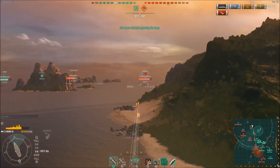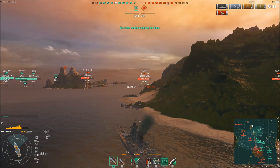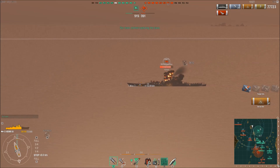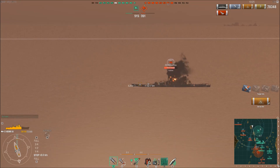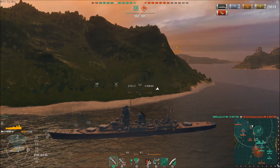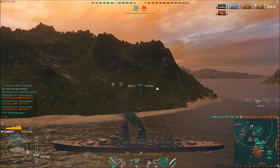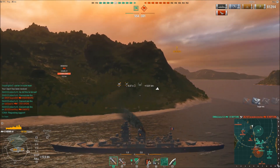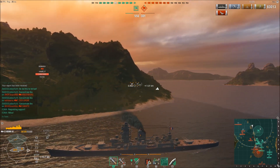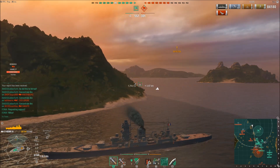That's when I spot the enemy Yamato — he's not moving very quickly. I switch back to high explosive and start raining hellfire down on him, because battleships love being set on fire. I'm going to keep paying attention to the backside of this island because I know there's a Harbarovsk and a Hipper up there, and I want to ensure that if either of them comes around, I am ready.